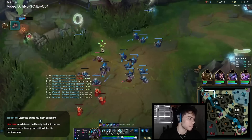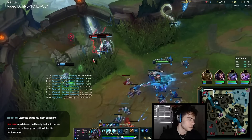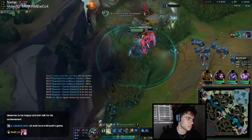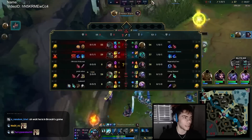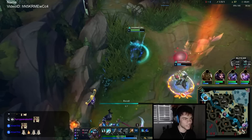We leave one little one alive and then finish it with Q so now we have Q stacks. And just like that, game over — GG. Just like that, GG, game is done.